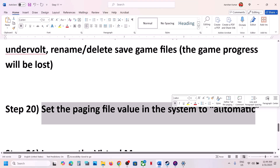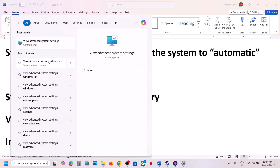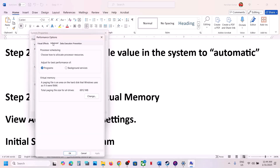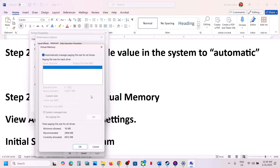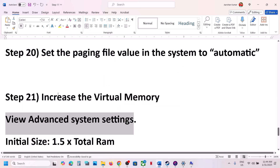Next step: set the paging file value to automatic. Type 'View Advanced System Settings' in the Windows search box and click it. Go to Settings → Advanced → Change, and check the box which says 'Automatically manage paging file size for all drives,' then click OK and check. If that doesn't work, uncheck that box, select 'System managed size,' click Set, click OK, and restart your computer.